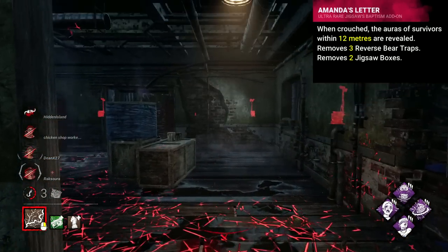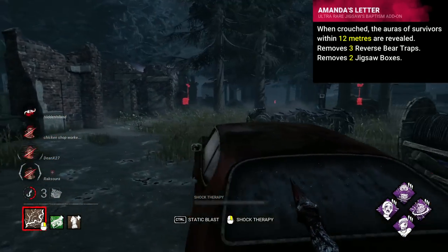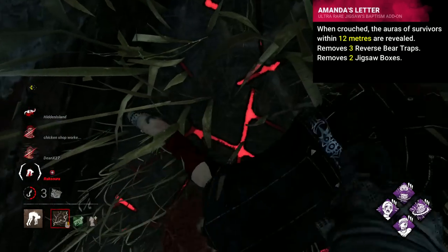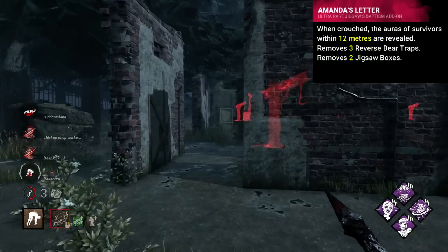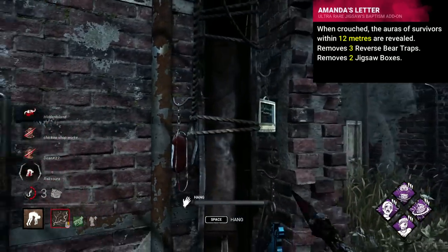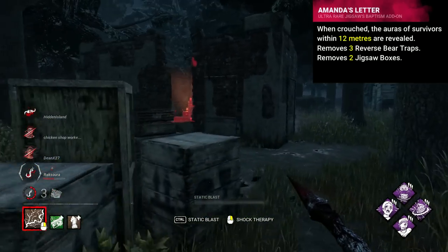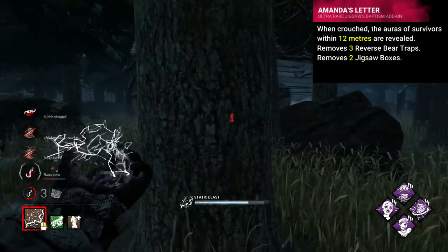Pig's worst add-on I would maybe debate is her old iridescent Amanda's Letter, which would give the pretty great effect of revealing survivor auras within 12 metres when crouched, however would remove three of your four traps and two of your five boxes. I think this was meant to be a little more lore-focused as an add-on and suffered as a result. It really does just remove pretty much your power in exchange for a much worse effect. A single trap and higher odds to remove that trap isn't brilliant, and then needing to rely on crouching to locate survivors is just pretty bad and slow.